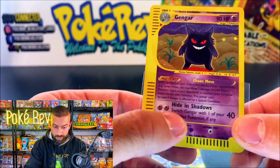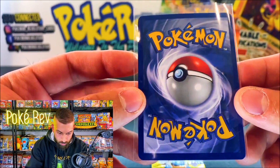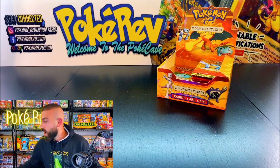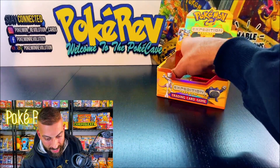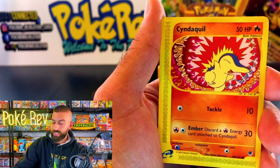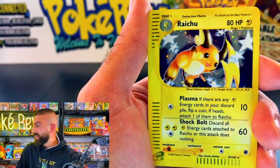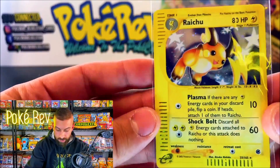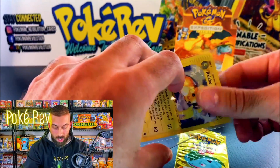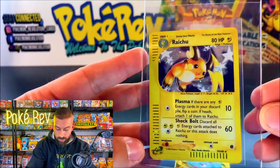I don't see a single print line; the centering is usually pretty much perfect, and the backs are beautiful. Next, Thong Wai is back at it with one pack going in with the one-pack magic. Can we keep it rolling? We got a Cyndaquil — another Holo! Are you kidding me? The Raichu! Out of one single pack — we got the one-pack magic going. I think that's three holos in a row; I can't even keep track right now.